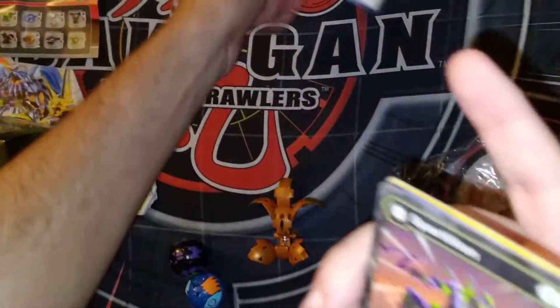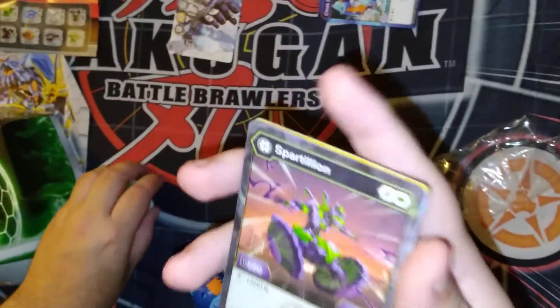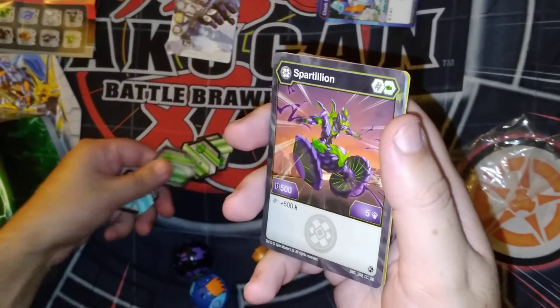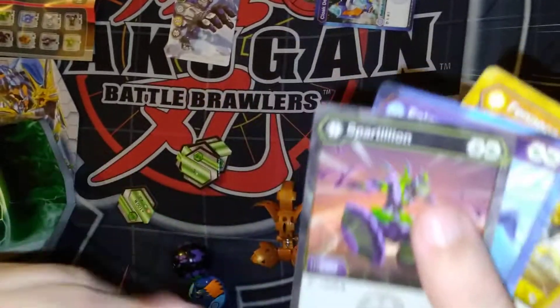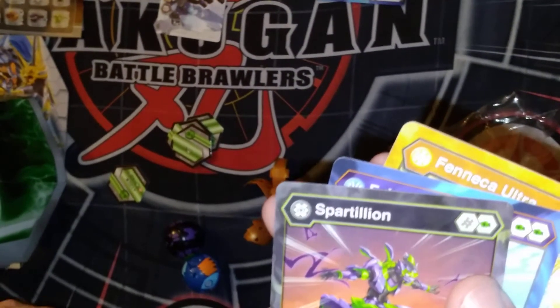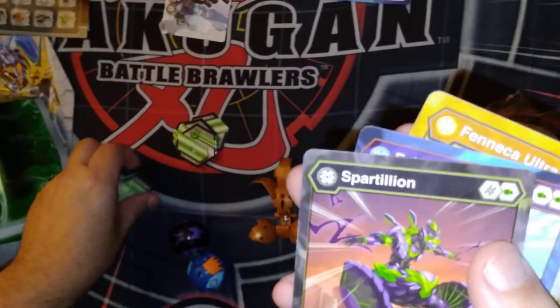Now I'll show the other cards in a second. First I'll compare the cores. The first one I'm doing is... what is this? Spartan? Spartel? Spartilian — yeah, I think that's what it is. Spartilian.